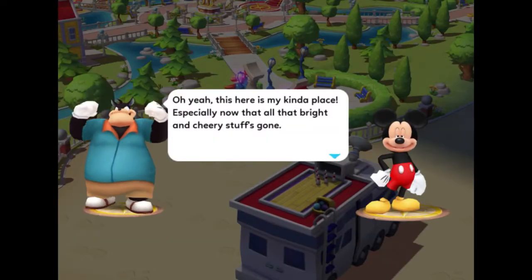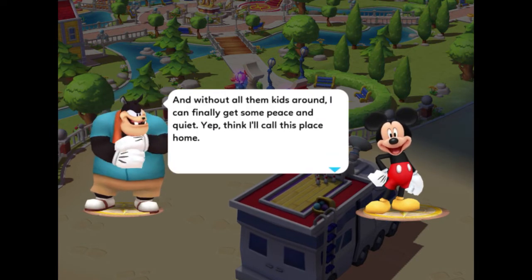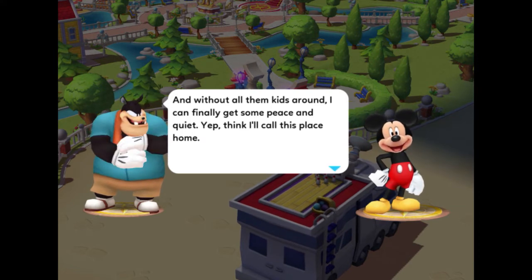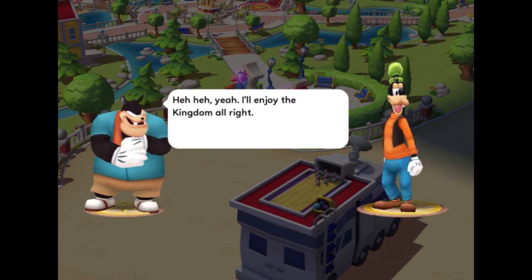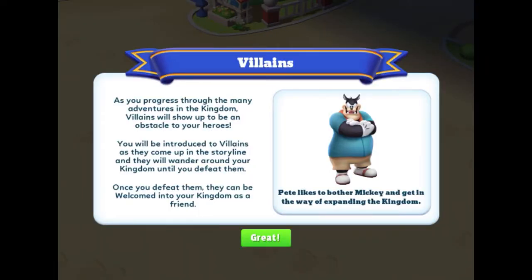Pete appears! He says: "This here is my kind of place — especially now that all that bright and cheery stuff's gone. Without all them kids around I can finally get some peace and quiet. Yep, I think I'll call this place home." Mickey says: "Hey there Pete, you here to enjoy the kingdom?" Pete laughs. The game explains: as you progress through adventures, villains will show up as obstacles. Once defeated, they can be welcomed into your kingdom as a friend. Pete likes to bother Mickey and get in the way of expanding the kingdom.